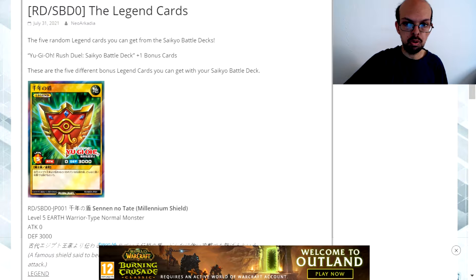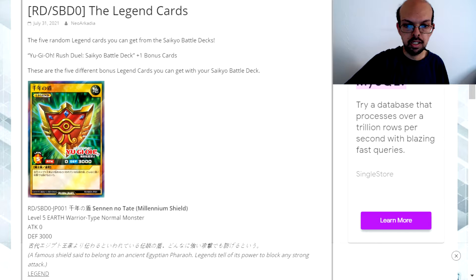The first one is Millennium Shield. It's got zero attack and 3,000 defense. It's a level five earth attribute warrior-type normal monster, and it's a famous shield said to belong to an ancient Egyptian pharaoh. Legends tell of its power to block any strong attack.